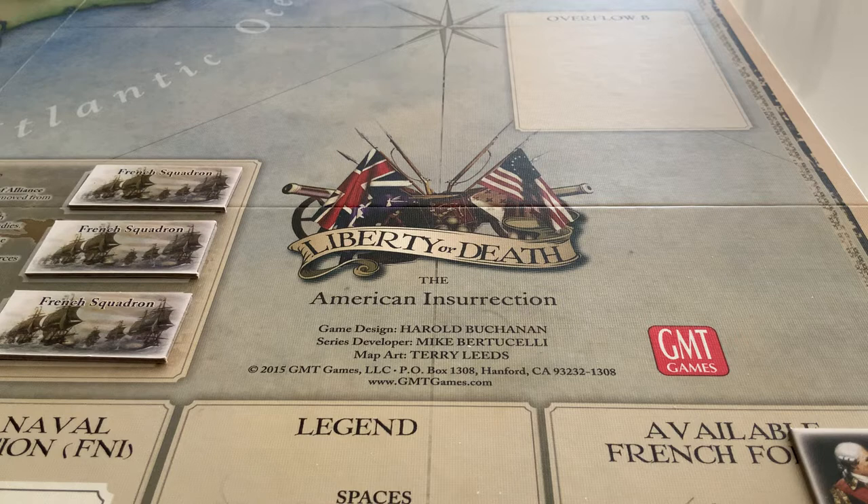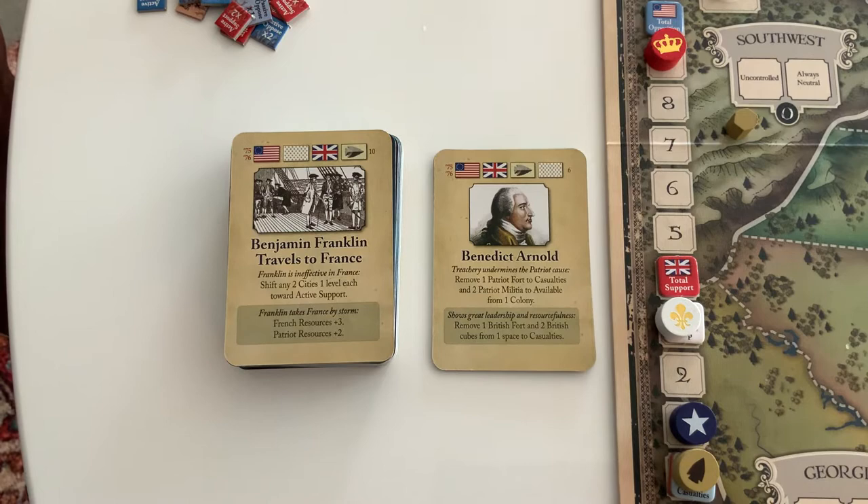Welcome back. We continue our Nolitaire playthrough of Liberty or Death. If you haven't seen the first video in this series, I recommend watching that first. Just a reminder: playing Nolitaire here means we're playing all the bots against each other — there are no human players. I'm doing my best to run the bots as they're written and just see what they do, even if that means they make sub-optimum or sometimes downright dumb plays. We're about five cards in. Let's carry on.